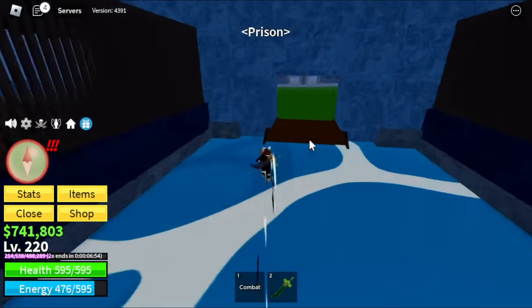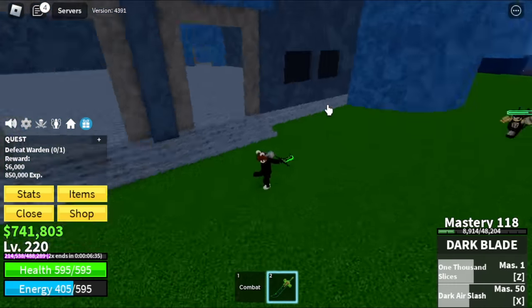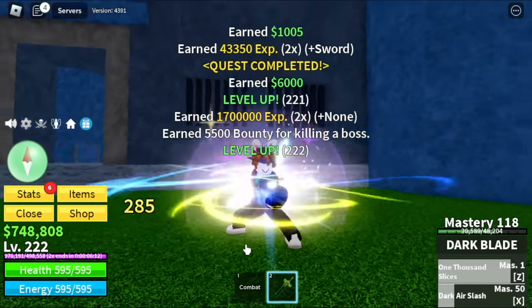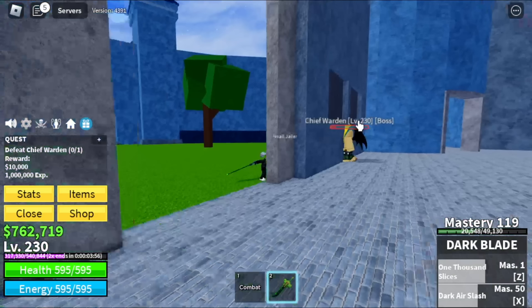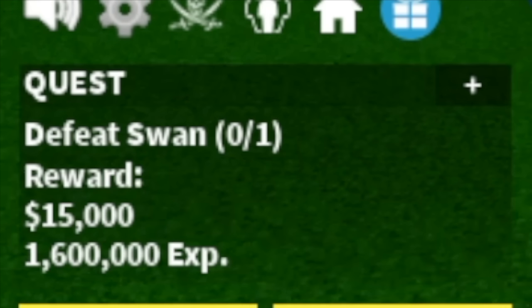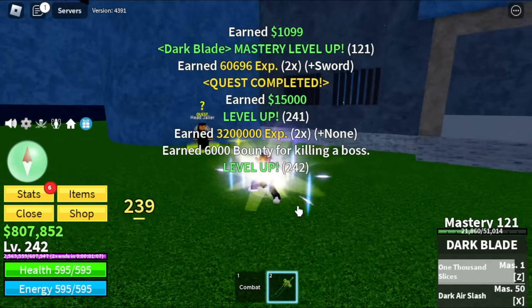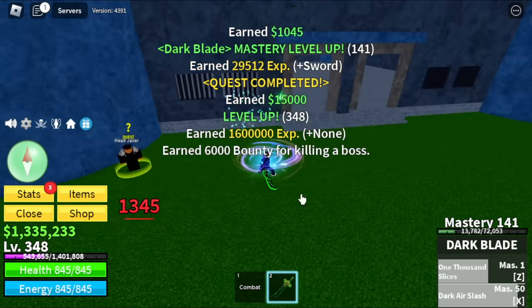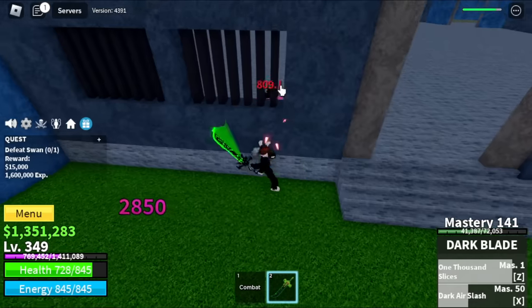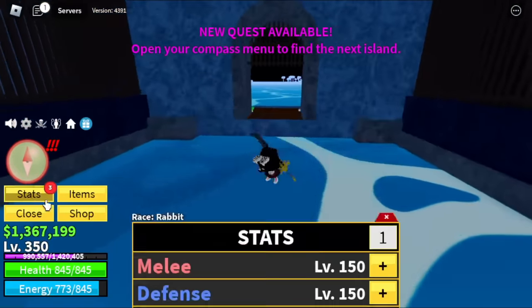Next up, the prison. This area is the best area to grind money because we're gonna be defeating three bosses. First up is the warden at level 220. After that, you can defeat the chief warden at level 230. Wall strat works on both. Swan at 240 can damage you — be wary of his ultimate because if you get hit there's a chance you might get one-shot. Notice our money: it's really high now, 1.3 million. The goaler is level 350 and after that we're gonna leave this area. Server hop here and you will get rich.